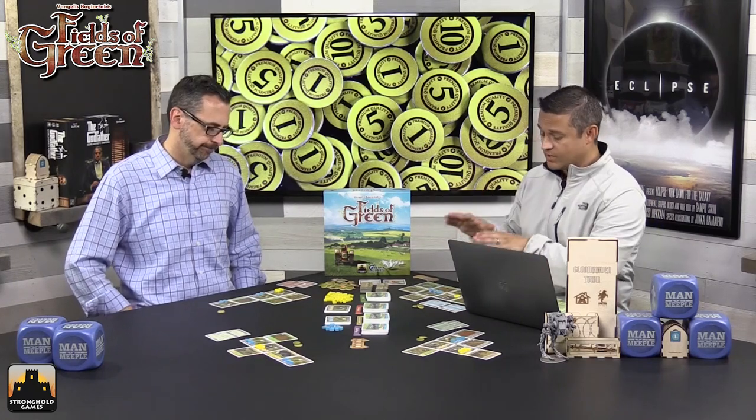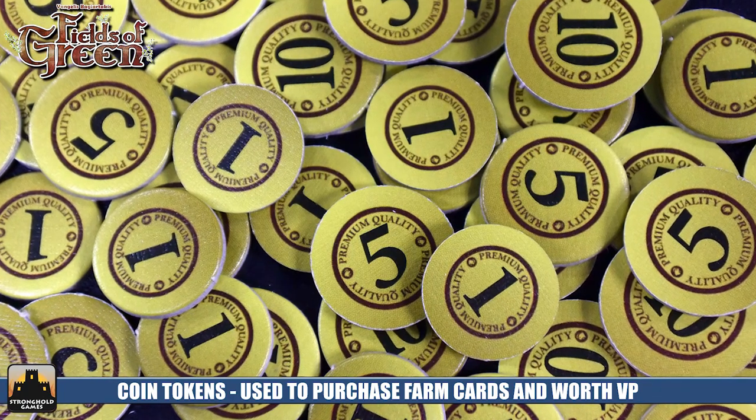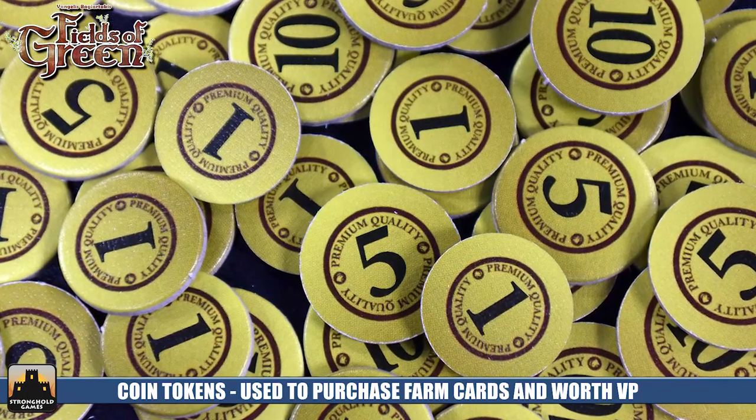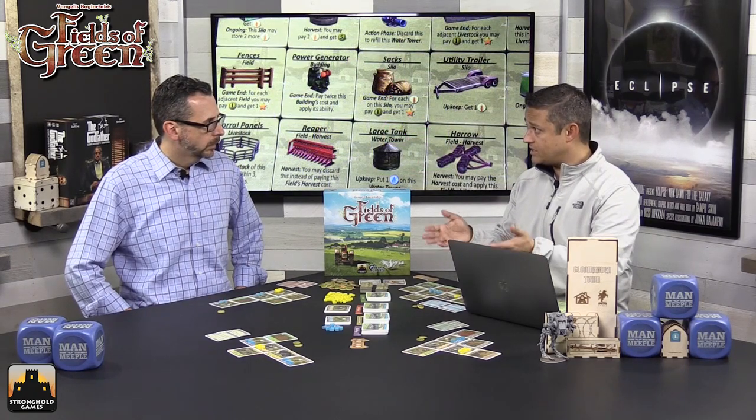Here's how the game starts. Each player at the start of the round does the upkeep phase — though not during the very first round. Typically during upkeep, each player gathers one piece of wheat, two water, and three dollars. You have to be able to house the resources you acquire at any time. If you require a piece of wheat and don't have enough silo space, it gets discarded. Each silo holds four pieces of wheat, and each water tower holds three water. After that, each player draws a total of six cards from the stacks.